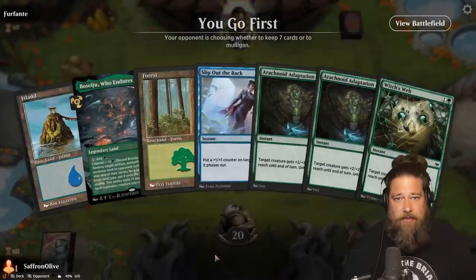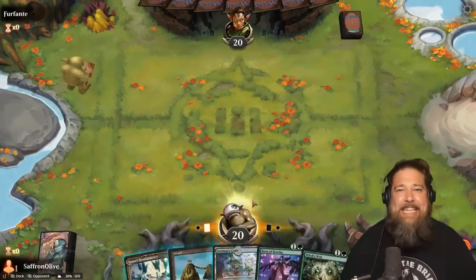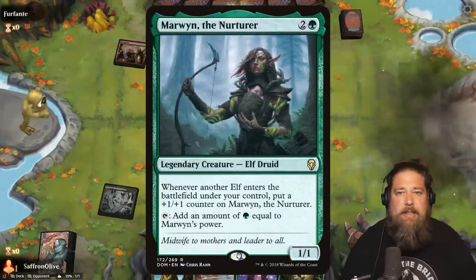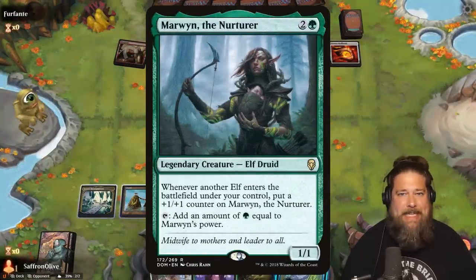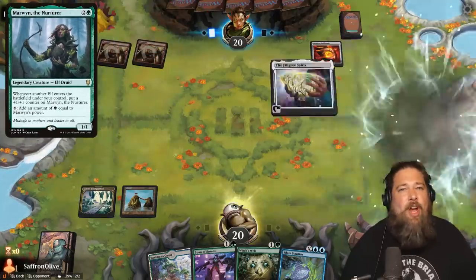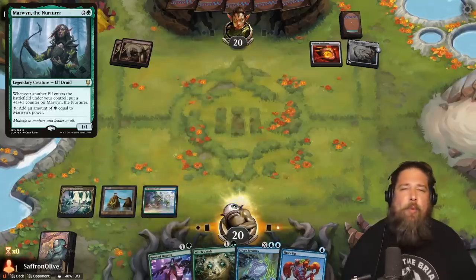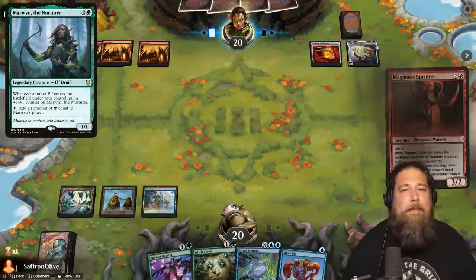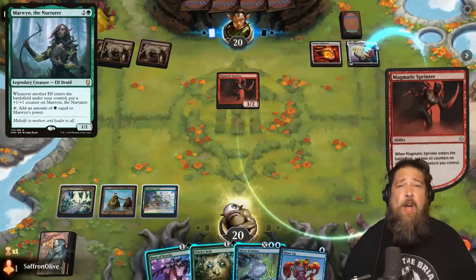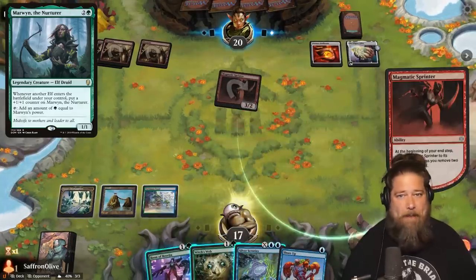If you've been playing Magic for a while, you might remember this hilariously janky against-the-odds style combo deck built around Marwyn the Nurturer, which looked to take advantage of Marwyn's ability to tap to make mana equal to its power by using pump spells that untap it and grow its power to make an absurd amount of mana. Well, I recently realized we can build a way better version of this hilarious combo in our current standard format.